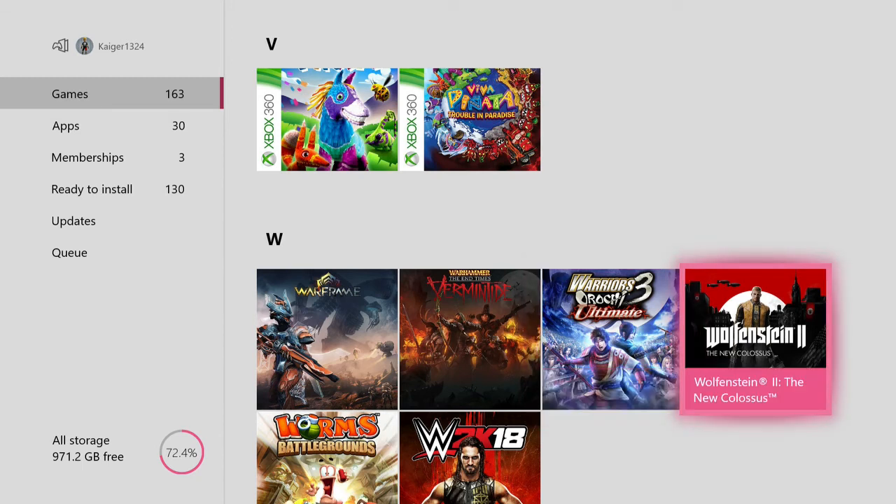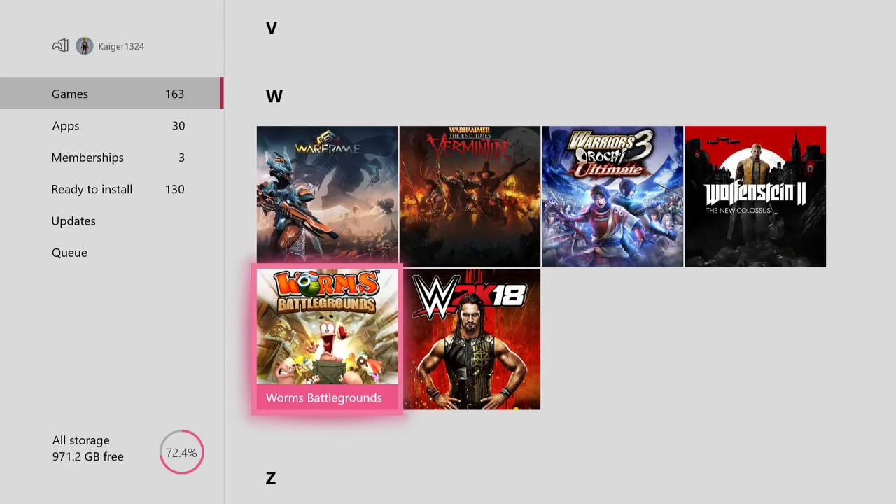Wolfenstein 2 The New Colossus — I enjoyed this game, but the ending was very disappointing. I won't give it away. Worms Battleground — I love Worms, such a fun game, great co-op game, a great party game.